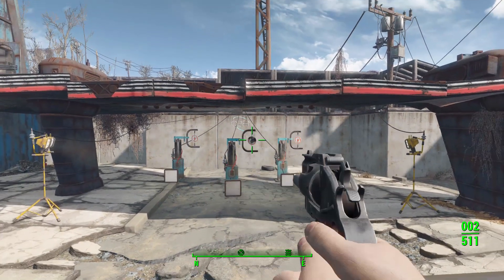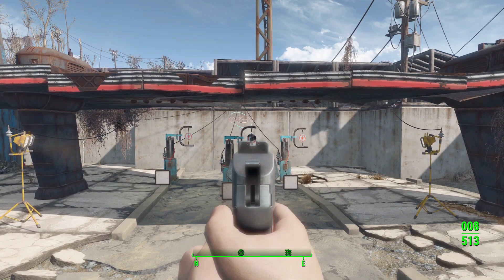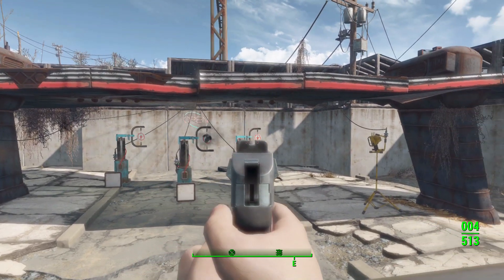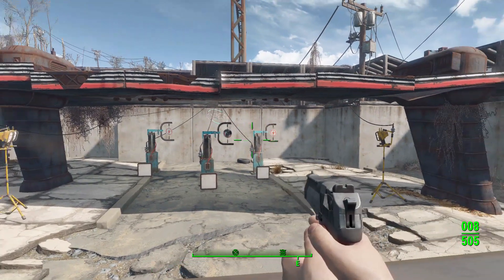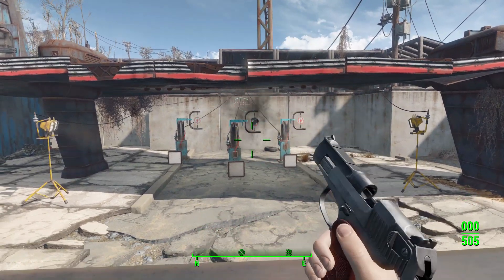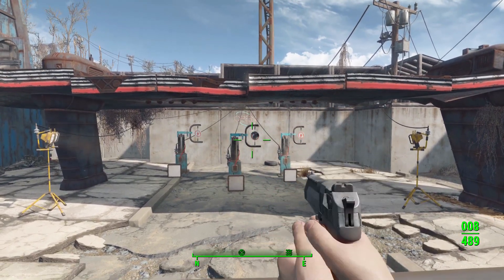Now let's go to the PM Eagle, which of course being a semi-automatic pistol is going to fire a lot more quickly. There's a good solid reload, and look at how little recoil there actually is on this one — it will very easily stay on target.